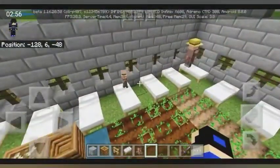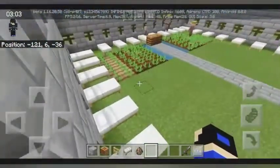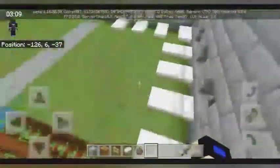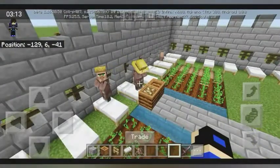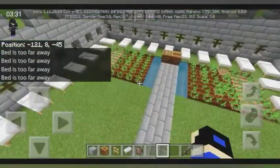I said put a lot of beds down because they need to know that their baby will be happy. See, the baby is jumping on all the beds. They need to know that their baby will be happy whenever they start breeding, otherwise they are just selfish. Basically, that's how you make villagers breed in Minecraft. Oh no, they magically disappeared — I promise I had nothing to do with it.